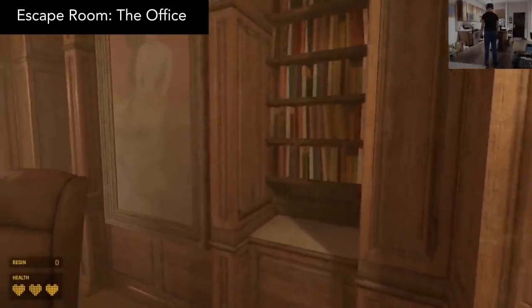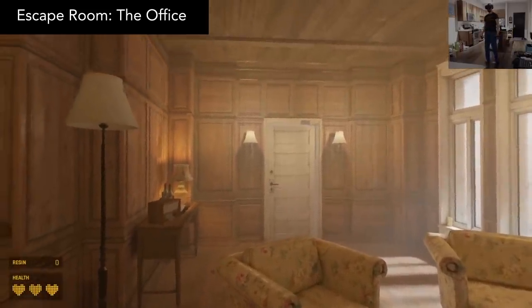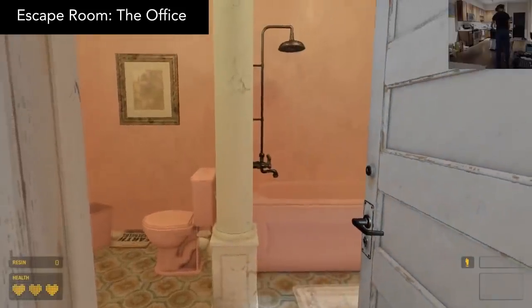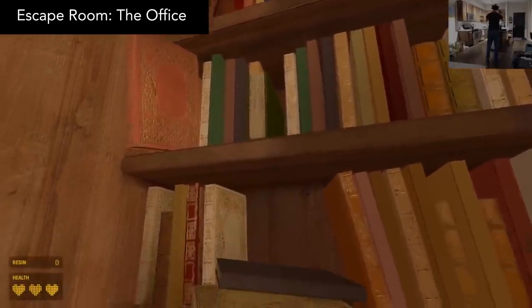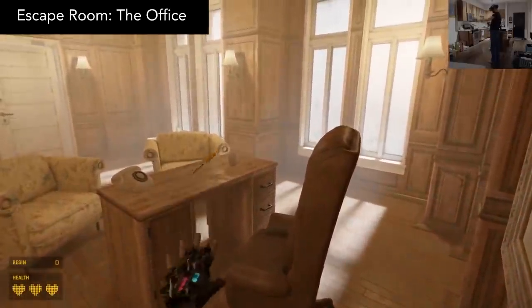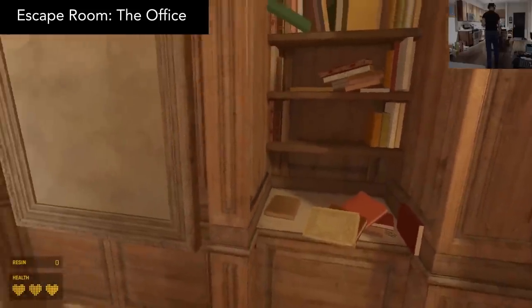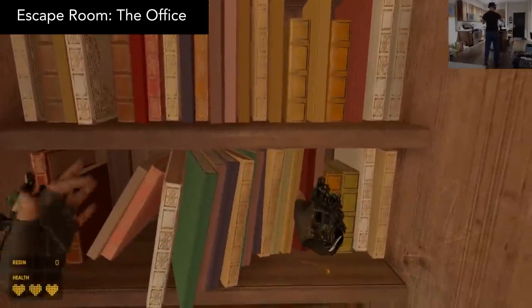Escape Room: The Office. You knew it was bound to happen — we now have our first legit escape room within Half-Life Alyx. You start in just one office room, but it'll eventually expand into even more rooms. The physics and interactivity with props in this game really translate well into an escape room. I was pleasantly surprised by how much I enjoyed this. However, I did find this incredibly difficult to solve. After 40 minutes, I was completely stumped. Give this a try and let me know if you're able to escape.